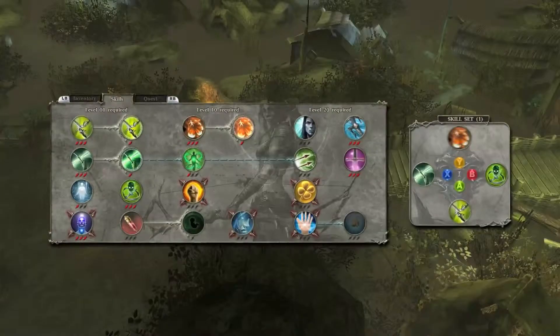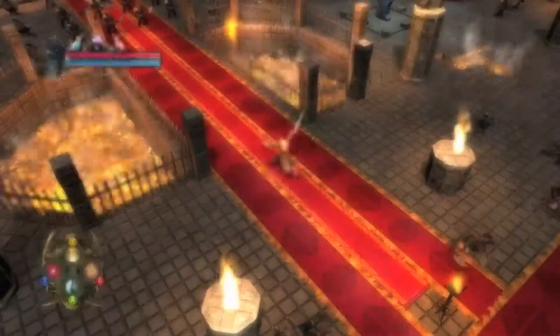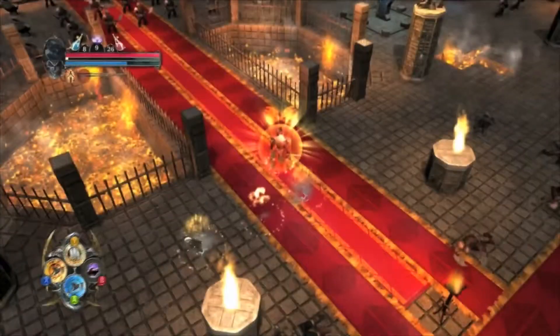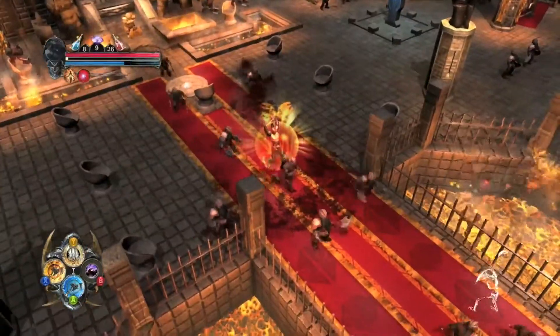Assign the power of your choice to each of the four face buttons of your pad, or on the action bar on PC. For quicker access to your favorite powers, you can create two sets of skills you can switch between — for example, create a set of skills dedicated to buffing, and another with your most powerful attacks.